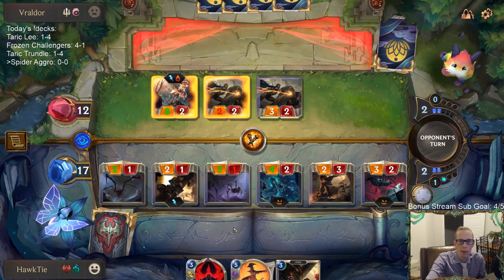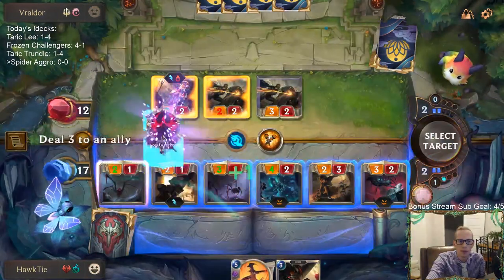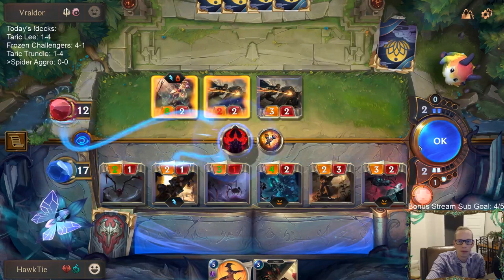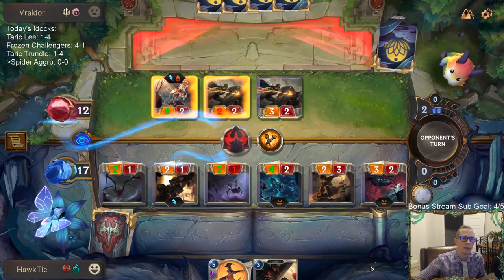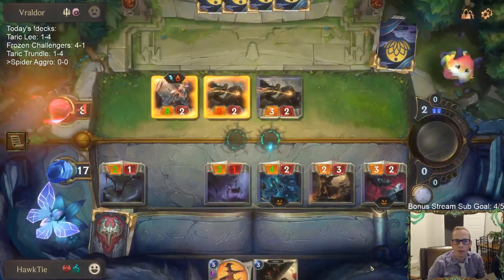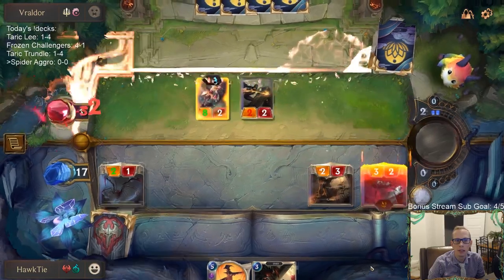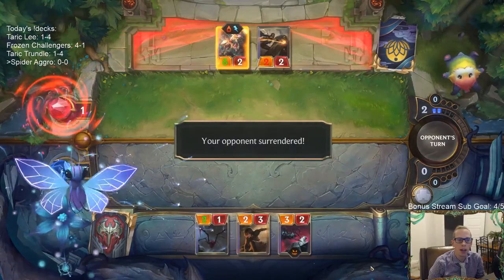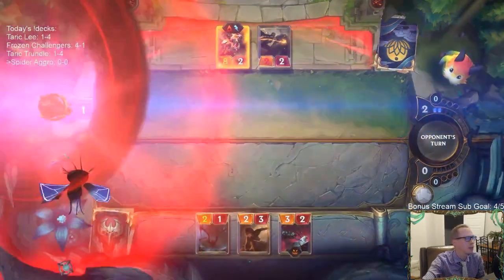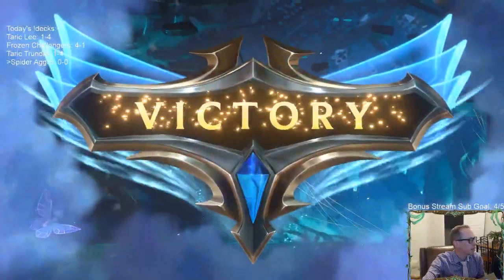There we go! Puts them down to one. Close - alright, GGs, they didn't have another Spirits Refuge. We set that up pretty well.